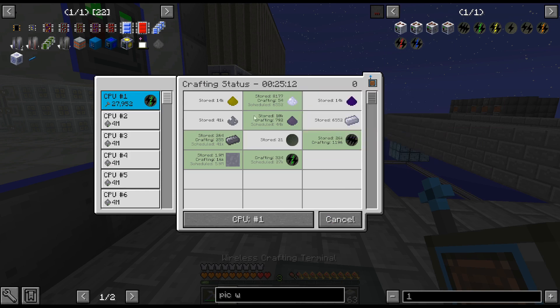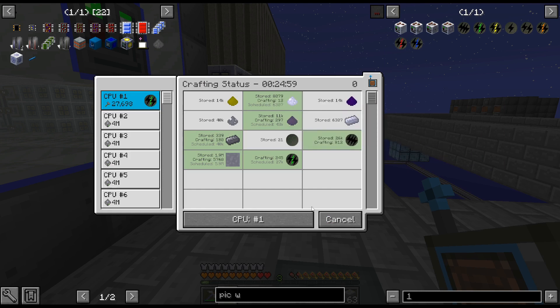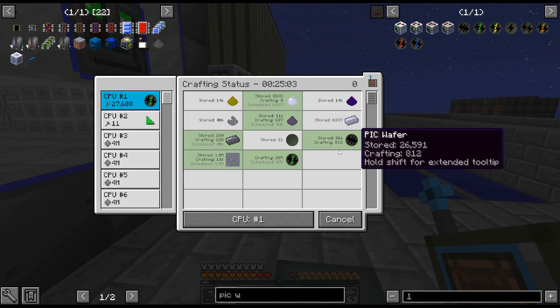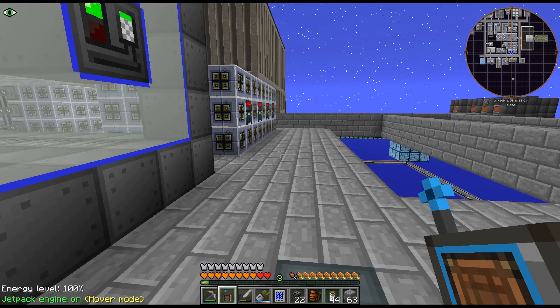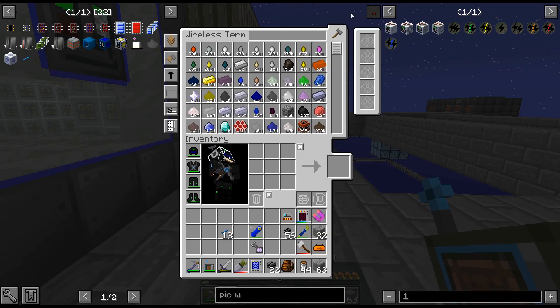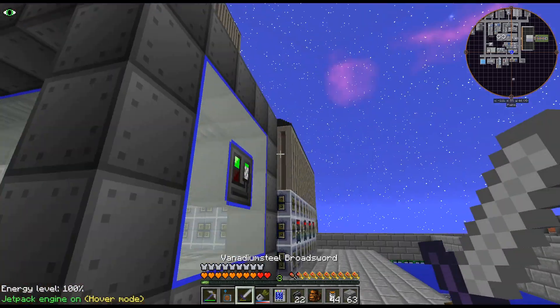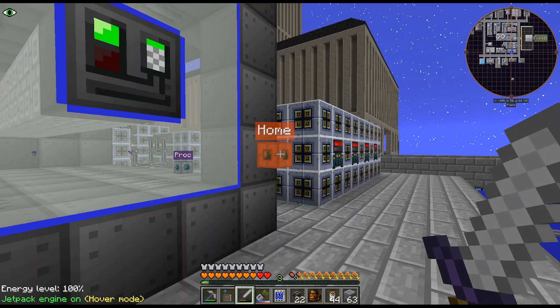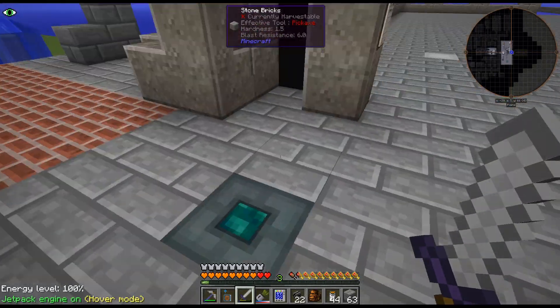The mixer is definitely the bottleneck - a macerator is pulverizing the gallium dust. The mixer is the bottleneck now, which is funny because the HBIC wafers used to take so long. All right, I have gotten quite a bit going - I'm going to wait for all that to finish crafting up and then we'll craft up some more ultimate batteries.